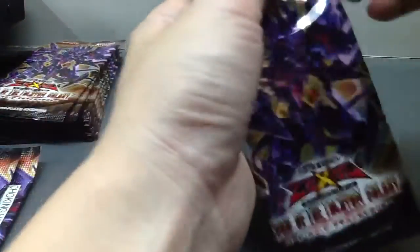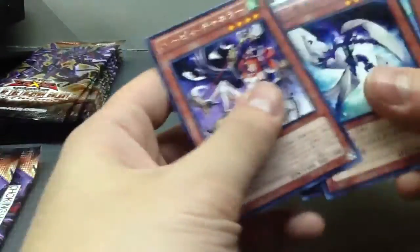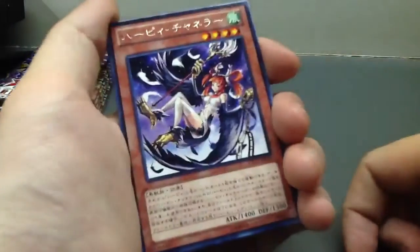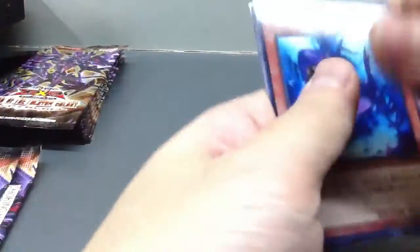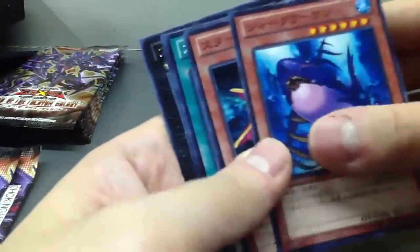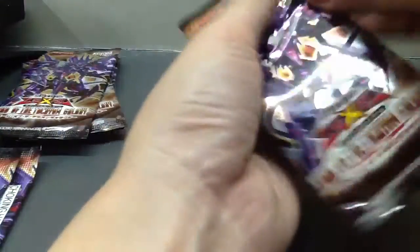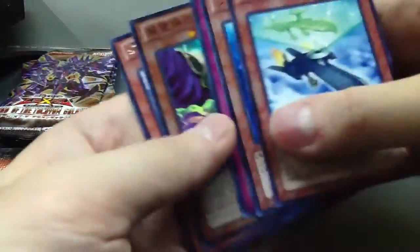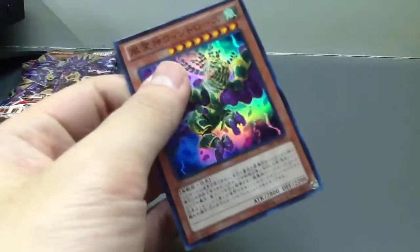An equip card. This is the new main Harpy monster — you can treat this as a Harpy Lady when it's on the field or in the graveyard. There's a new combo for that Harpy deck that's like a one-turn-kill. You guys might want to look it up if you want to play a Harpy deck — back to the good old days with Harpy monsters all over the field. Hopefully it's going to make a comeback.